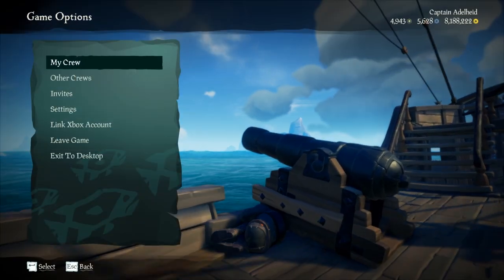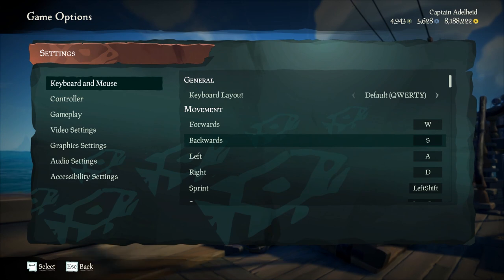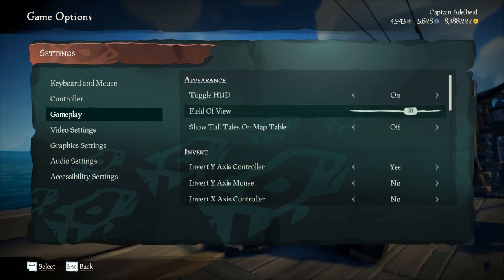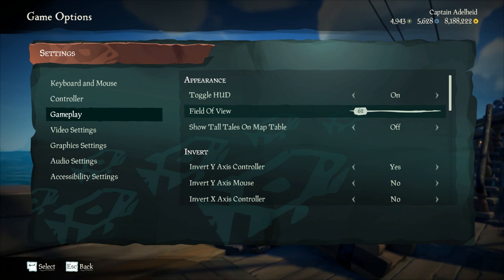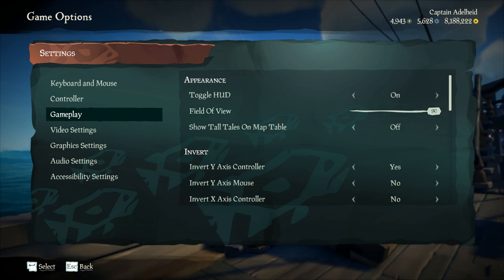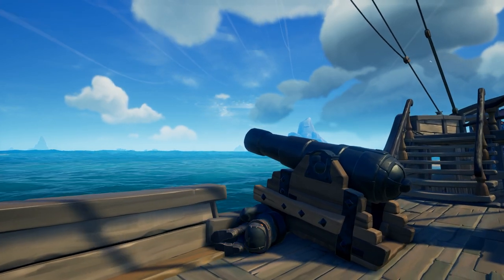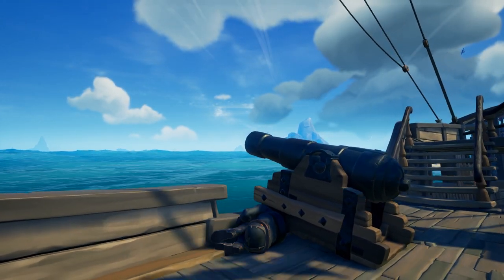One of the easiest ways to reset your tuck timer while on a ship is to simply jump into your settings, find the field of view option, and move the slider all the way to one side, and then move it all the way back. This will reset your tuck timer without having to retuck and exposing your hiding spot.